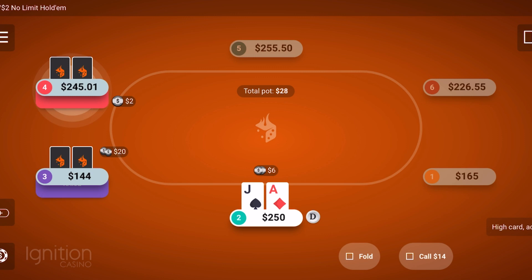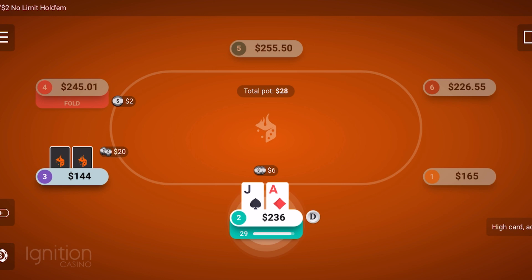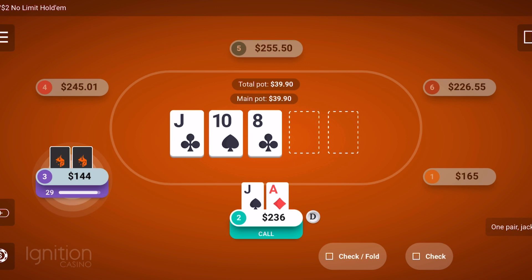There are a lot of hands I'd be behind — especially high pocket pairs, Aces, Kings, Queens, Ace-King, Ace-Queen. I wanted action on this hand so I just made the call. We hit top pair with a flush draw possibility out there, and obviously some straight draws if he's got Ace-Queen or Ace-King. I assumed he would continue betting into this at this point.